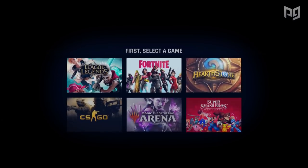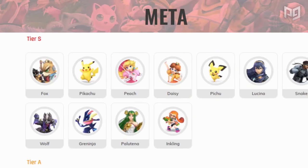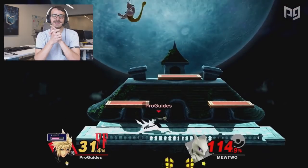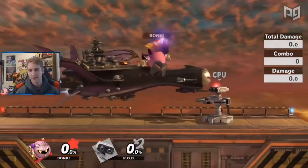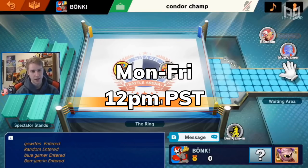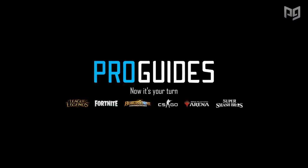For even more moveset insight, you can check out the Smash section on our website proguides.com. We've got breakdowns on every character so you can learn more about your main, and while you're there, you can get yourself a pro coach to help you improve your gameplay. Our site features exclusive Smash courses with top players such as MKLeo and Esam. We've also recently launched live classes here on our YouTube channel, Monday through Friday at 12pm Pacific time — subscribe with notifications so you know when those go live.